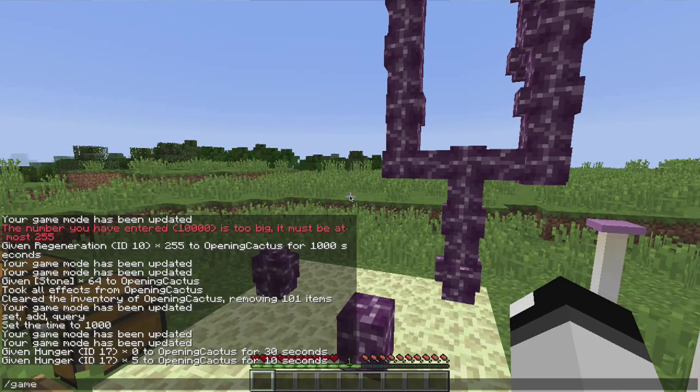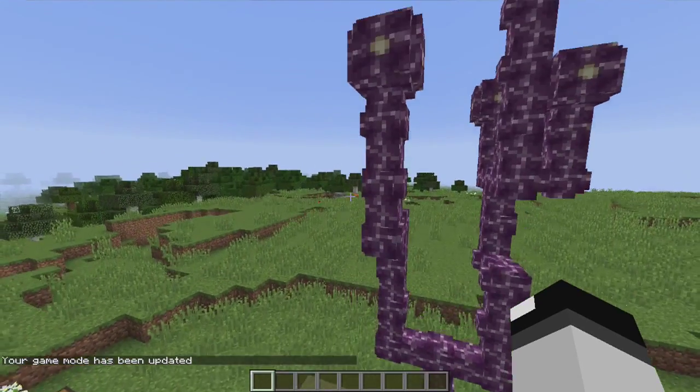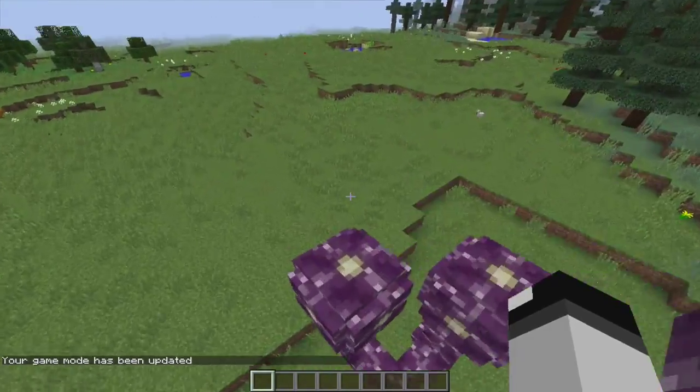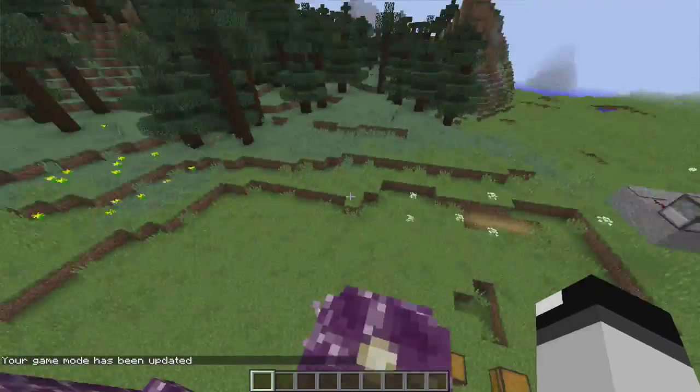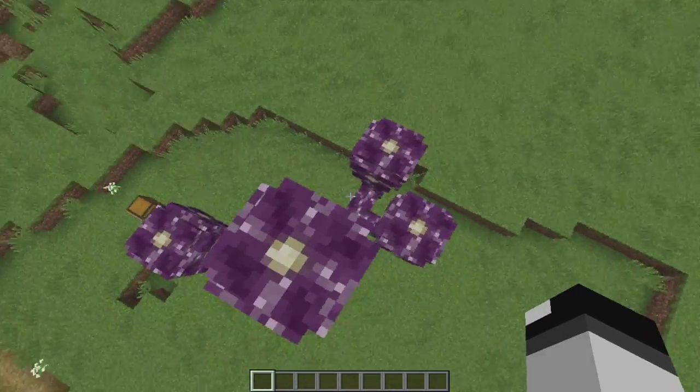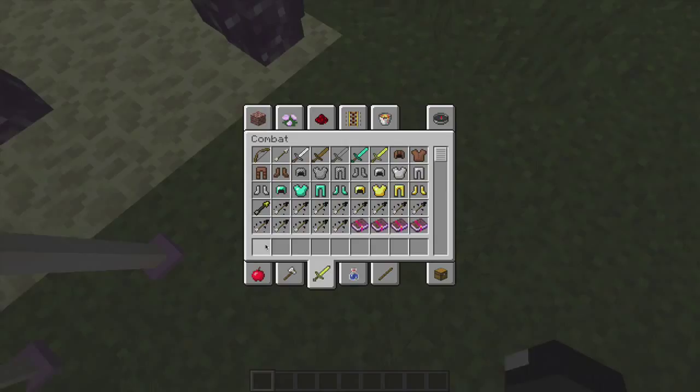Yeah, there's a ton of stuff. And if you actually go into the End, the ender dragon's attacks and stuff have been changed. It's just a very cool snapshot — I keep saying 'Snapchat', but snapshot. I don't know why it's so hard for me to say that, but anyway, it's pretty cool.